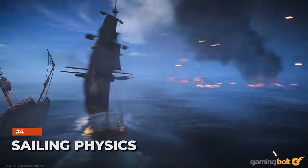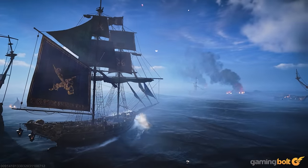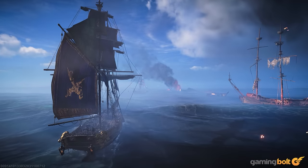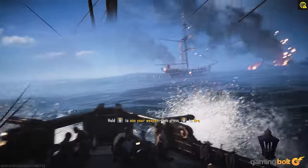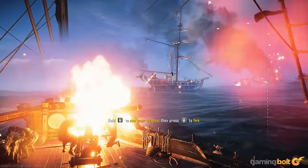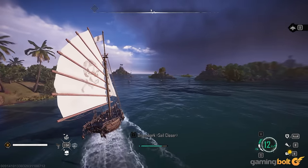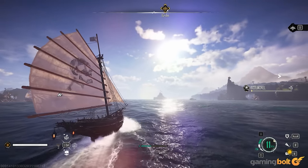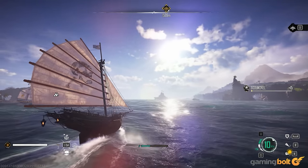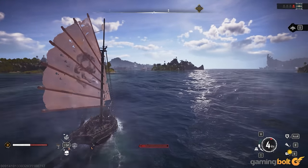Sailing Physics. Aside from exploring the pirate dens and other hubs on foot, Skull and Bones doesn't offer a whole lot outside of your ship when exploring, but it does try to make the sailing realistic. Buoyancy and drag affect each ship's physics, causing each to control differently, while wind direction and cargo weight can also impact their handling.